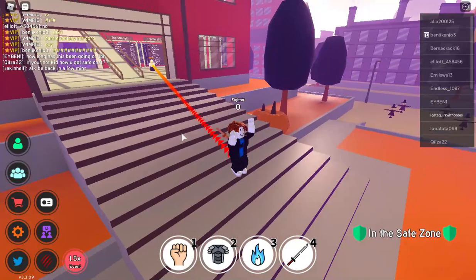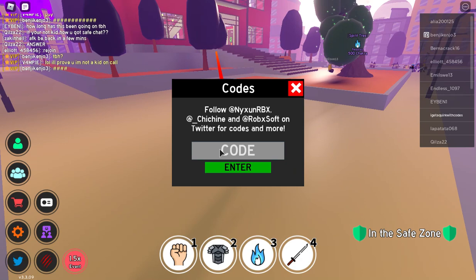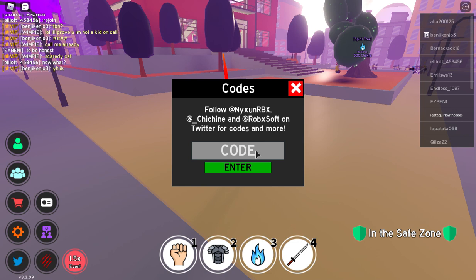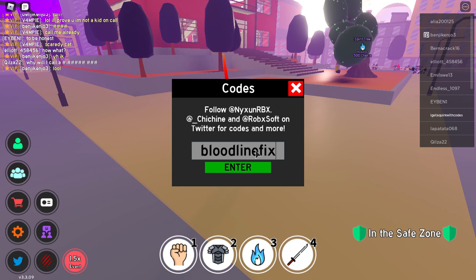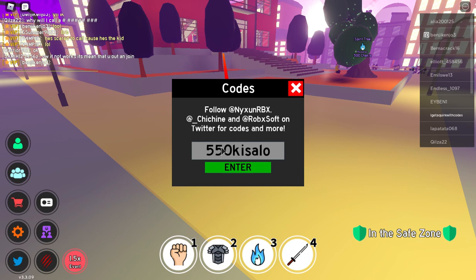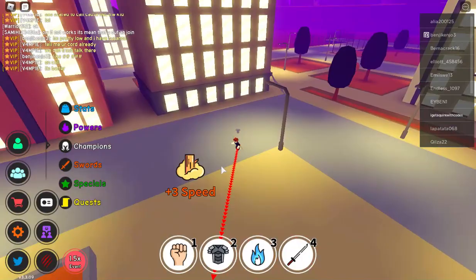Hey guys, today we're going to try using all the useful codes to get some quirks. I already used them — if you want to see them you can go back to my last video, but I'll show them now anyway. First it's 'milestones', then 'bloodline fixes', and then the last code is '550k'. That's the codes for you and that should give you 30,000 Chikara shards.